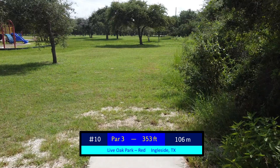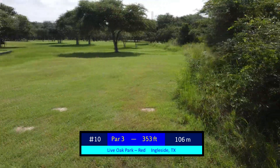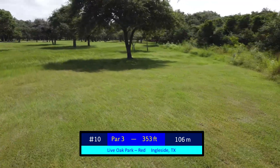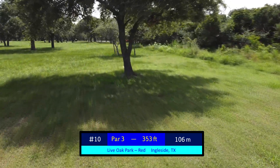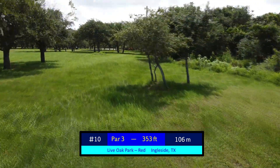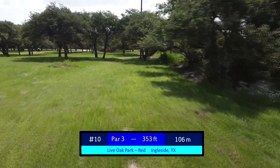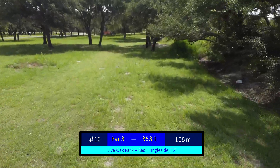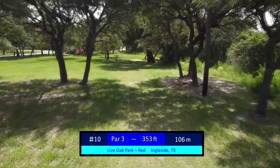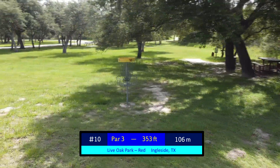Hole 10 is another challenging hole, frequently played for par. Generally what you'll see is a spike hyzer out into the opening area past this initial set of trees, or maybe a forehand for the right-handed player that skips up, assuming the grass isn't too long. Under this tree here, you get the open area, which leaves you another set of trees that needs to be thrown under or over to get to the basket. At 353 feet, there is a line up over that you can lay up for the birdie opportunity, but it is very challenging and the wind makes it inconsistent at best.